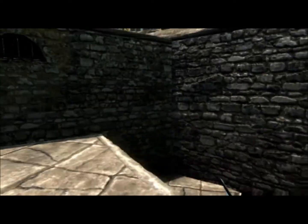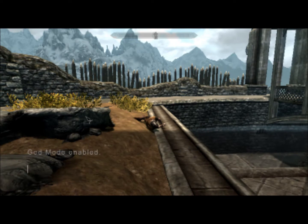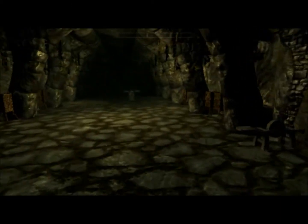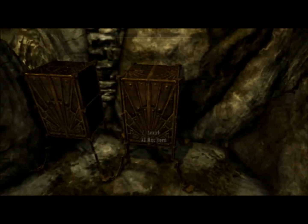Not only am I showing you console commands, I just showed you an easter egg. On to the next one — COC QASmoke. That's the testing hall. So we all know where the testing hall is. It's not as interesting as the Oblivion one — there are no doors, just this one room. No AI testing going on, just lighting, and obviously all miscellaneous items: all keys, standard armor, clothing, enchanted armor.